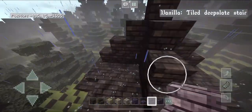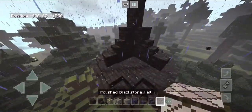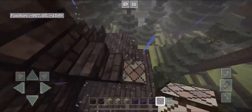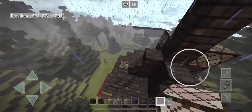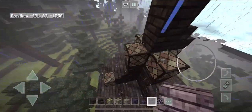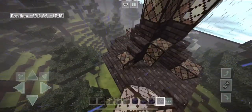Grab your purple stairs and break off that middle top block, replacing it with a stair. Then grab your purple stained glass, break off the last block on each side, and replace it with glass. Come up here and place a block on top of the last block placed up there, then grab your stair and place it on top of those glass blocks at the very top.